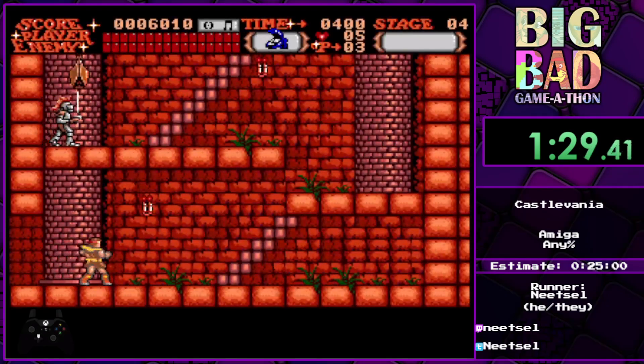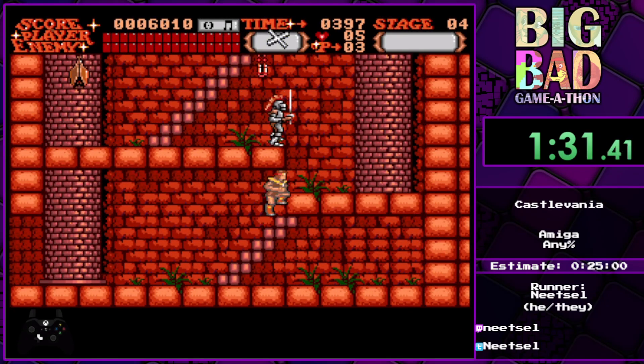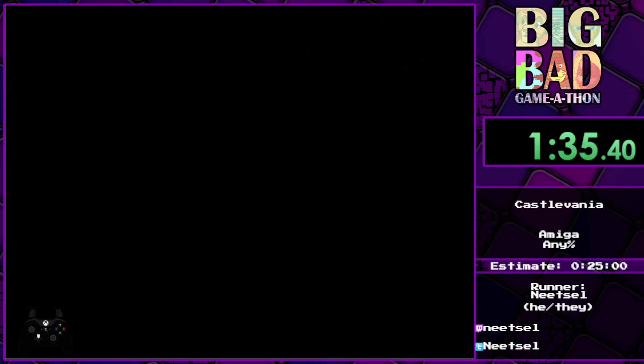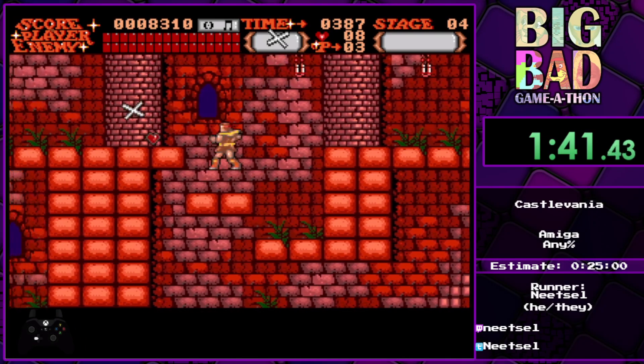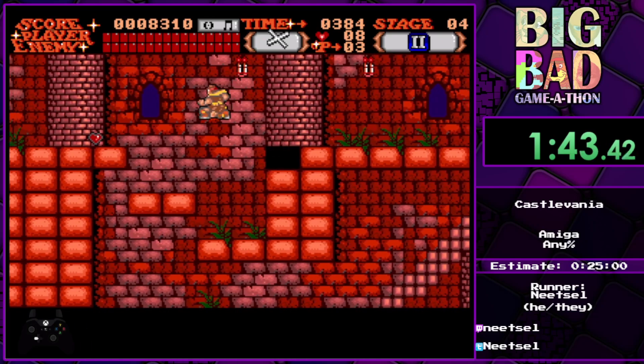That's not that bad. The DOS version has the Enter key for jump. It's true, but at least it's separate. And then you use up plus weapon to use the sub-weapon in the DOS one.